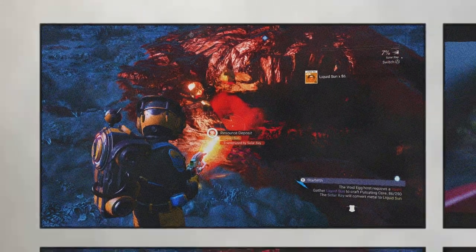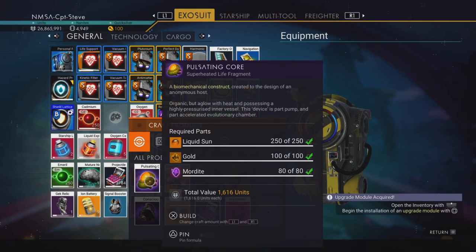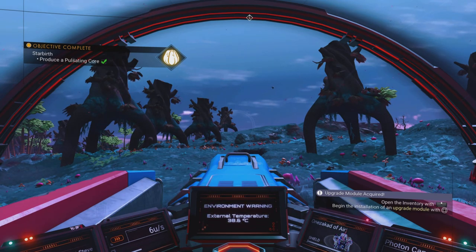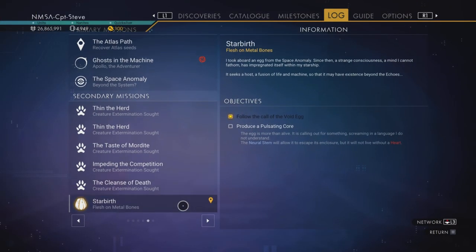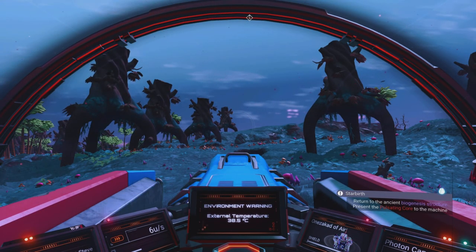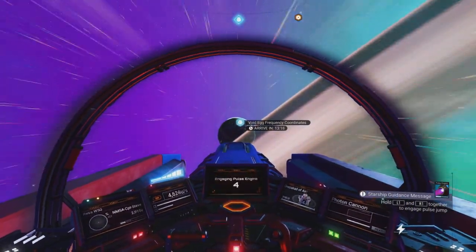With 250 liquid sun and all the other resources, I can craft the pulsating core. Gold comes from shooting asteroids. Mordite from killing creatures, or even some plants on the marshy world gave Mordite — so no need to kill things if you prefer. Done! But now I've got to go back to that really hot planet to feed the bio part in.